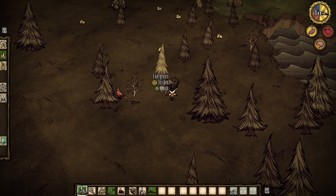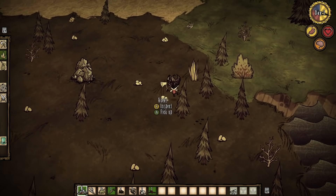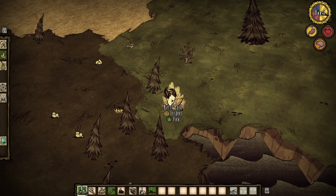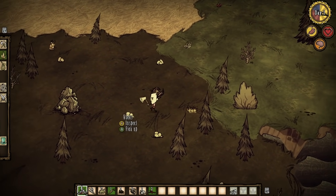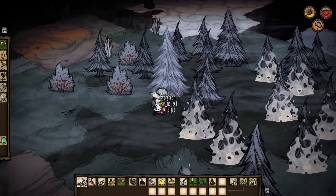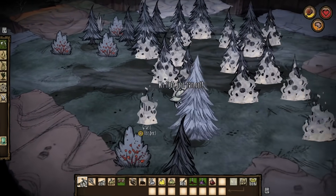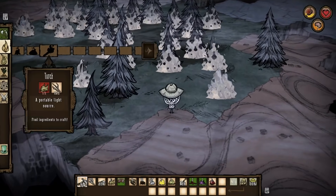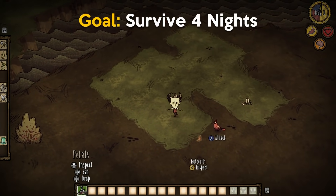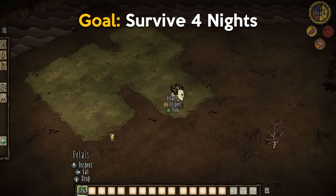When Klei was making the initial prototype for its sandbox survival game Don't Starve, they quickly realised that testers had no idea how to play the game and instantly became stuck. So the testers were given a few hints, and once they got over the hump, they were able to experiment and explore, and started to have a lot of fun. In response, Klei decided to create a series of small, tutorial-like quests to help players get started.